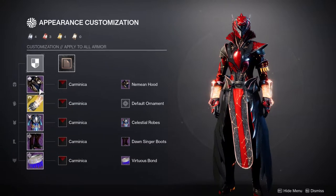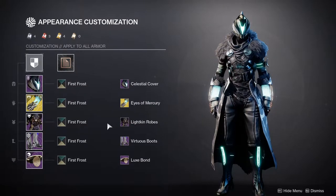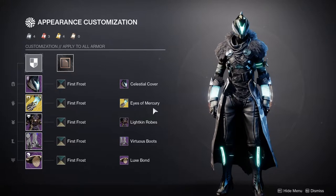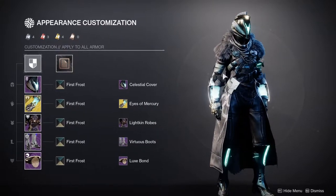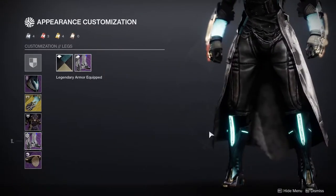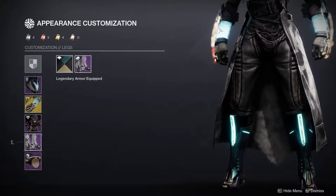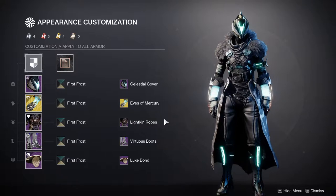Next up, we're looking at the ornament for Sunbracers — Eyes of Mercury. This is literally one of my favorite pairings with Sunbracers because Eyes of Mercury looks super beautiful, has really cool feathers, and when you pair it with the First Frost shader, the glow you get from the arms is almost one-to-one with the glow on the helmet. This is definitely one of my favorite looks in the game — I've done this look before.